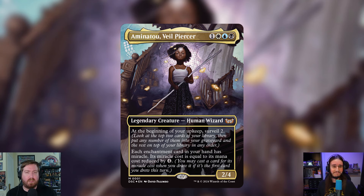Amanatu feels like a pretty good value engine. Reducing your enchantment cards by four to make them cheaper is insane. That's no joke.